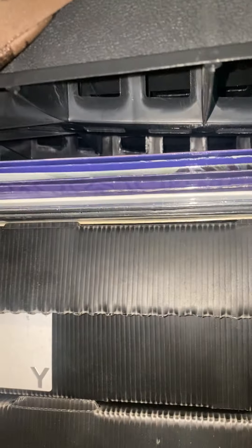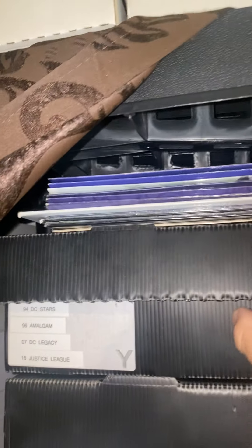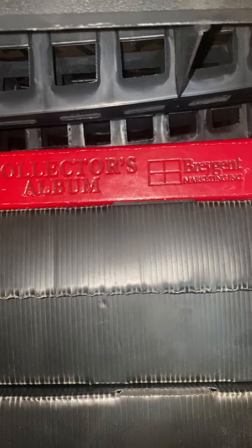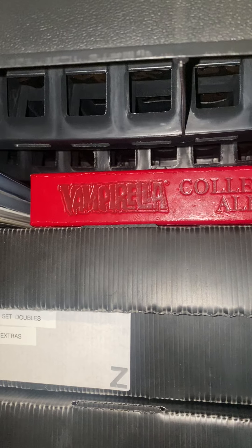And that would be rack one. Moving on to our next rack. These are my Marvel Pepsi and DC Pepsi, and a bunch of other stuff, but I'll go through those later. Then here we have our DC and Amalgam and DC Legacy and Justice League — and Marvel DC is in here as well. Then I have my Bragent Series 1 and 2 binder inside that binder.